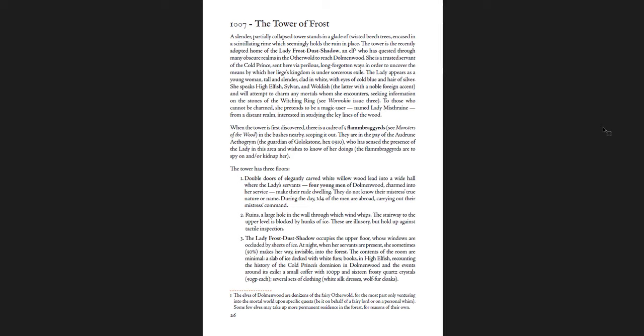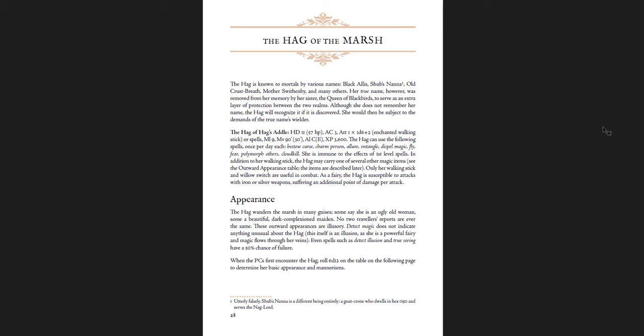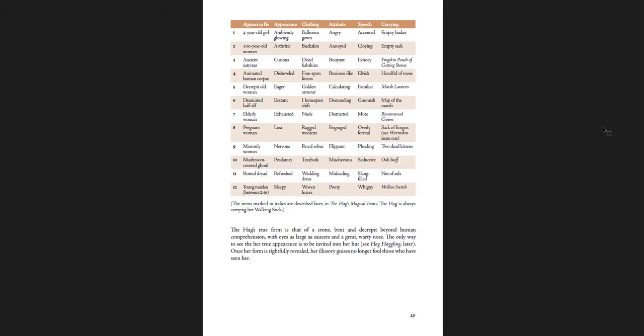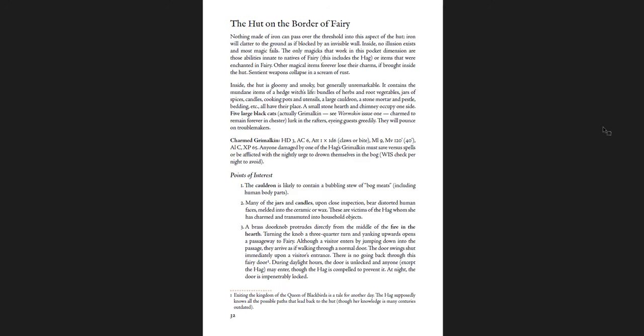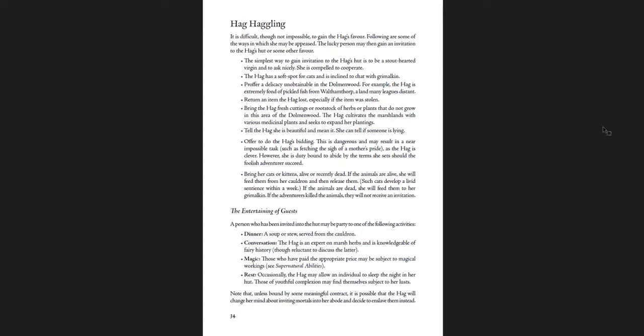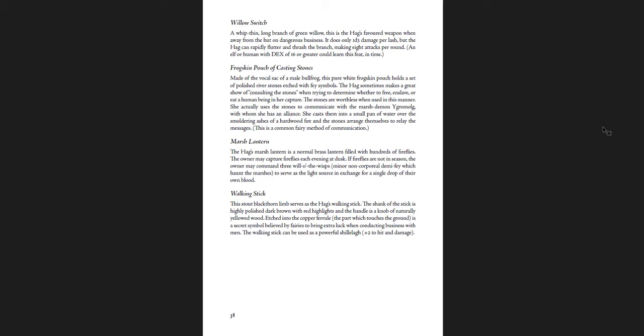The Baffle Stone, the Hag's Lair, the Time Hole, the Tower of Frost — Lady Frost Dust's Shadow occupies the upper floor. I love that. Fairy names are all descriptive and sound like a bad translation of something that sounds much more beautiful in some other language. The Hag of the Marsh is always different each time she appears — a great D12 table: what she appears to be, her appearance, clothing, attitude, speech, what she's carrying, her supernatural abilities, character, hut, haggling, and entertainment of guests.